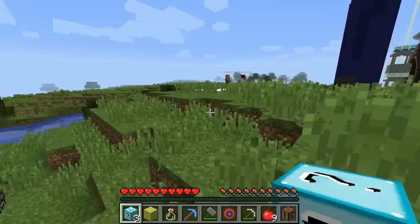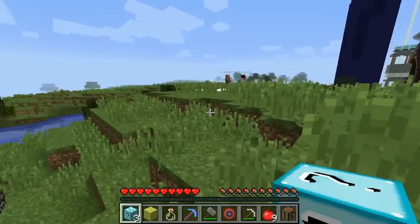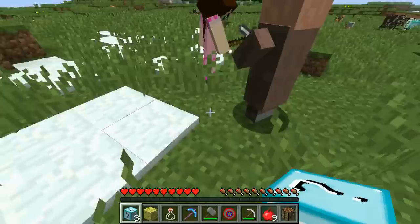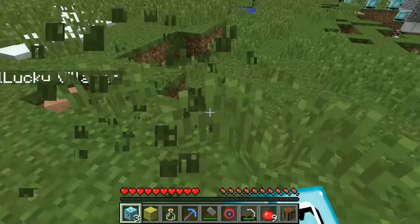I got a lucky villager and he has really good enchanted diamond armor! Should I kill him? I'm thinking I'll put him in a hole - maybe the hole I jumped in before! I'm just going to build a new hole. You're not that great at this - okay, I think that's good enough. Just go in there, my friend, you'll be fine!